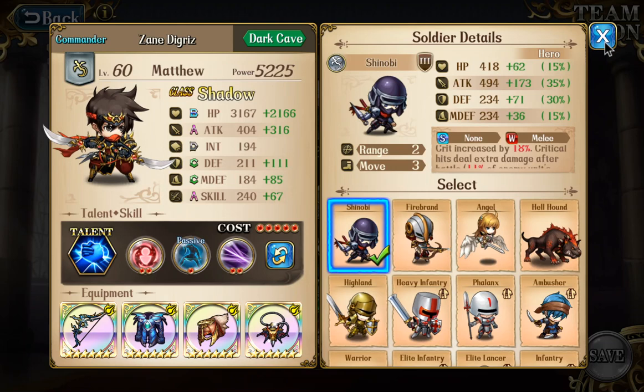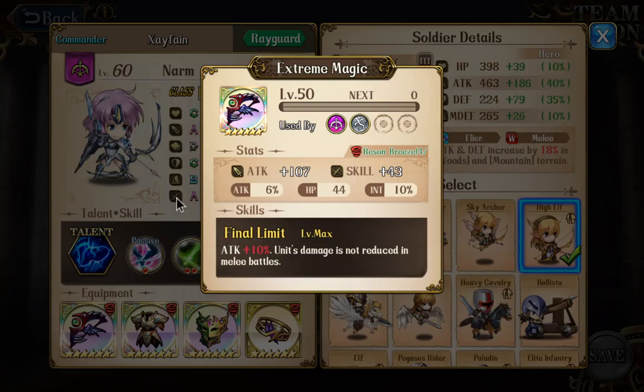Next we have a 6-star Narm, and this Narm sucks. It has 612 pre-battle attack — that's horrible. It does have an EMB at least, with a better Intelligence enchant, and it has all its runes. But I would not call this a very good Narm at all. 612 pre-battle attack is unconscionably low. No offense, Zepharen. I would not put this Narm in your box.